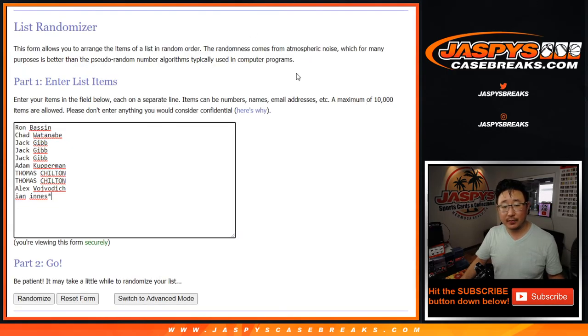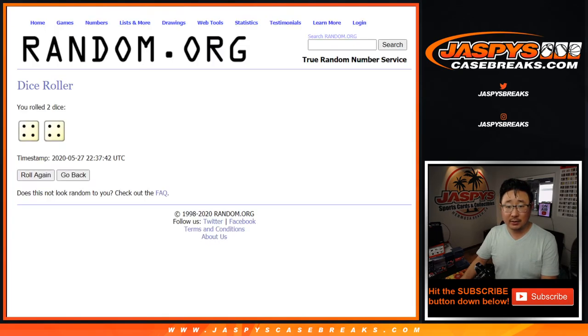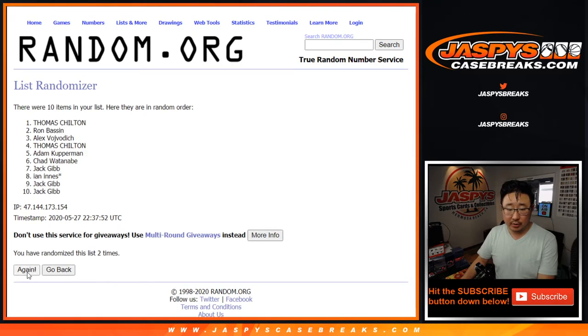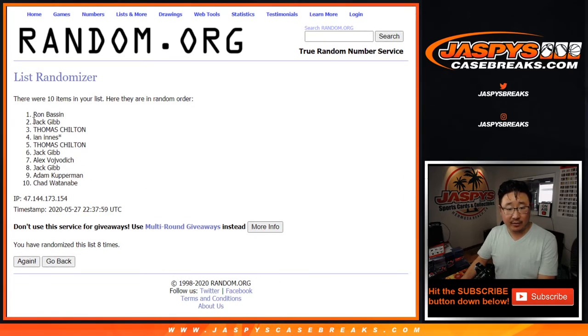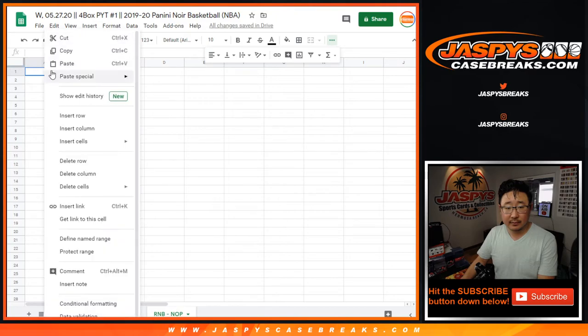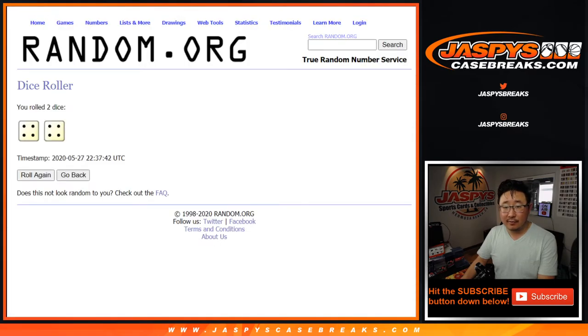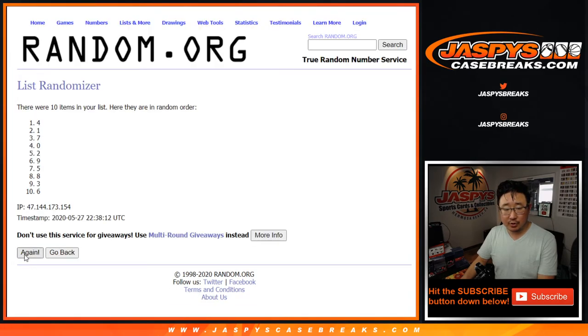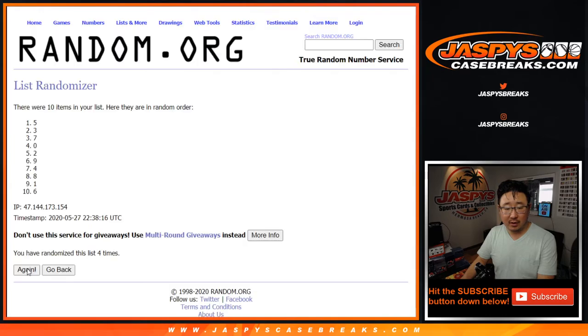Four and a four — eight times. Eight the hard way. Randomizing names first, counting through one, two, three, four, five, six, seven, and eighth and final time. After eight, we've got Ron down to Chad. Four and a four again — hard eight, eight for the numbers. Counting one through eight, and eighth and final time.